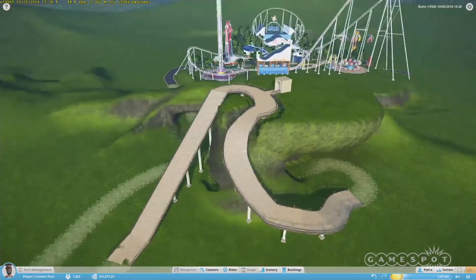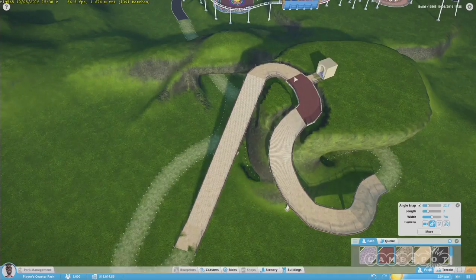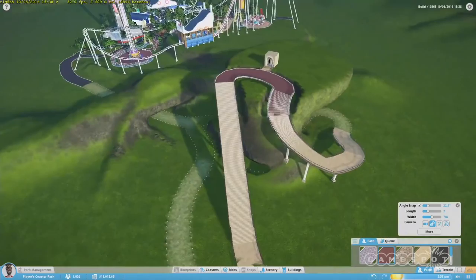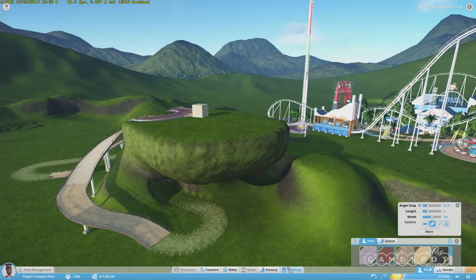But what you can also do is — let's say you built that and you think, actually I don't like that. Everything is editable. The lovely thing about Planet Coaster is everything is editable — something you never had before. I can simply go in and change the path textures to make it feel more natural, and I can do that for the entire set. It's pretty awesome.